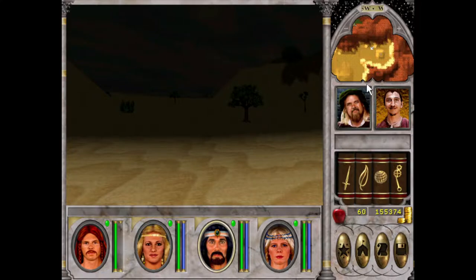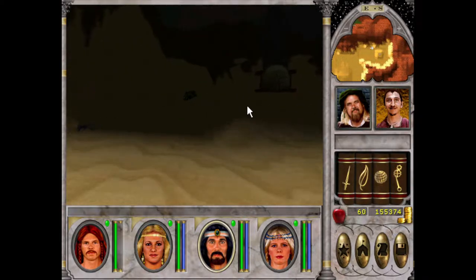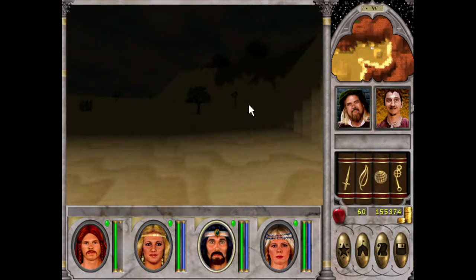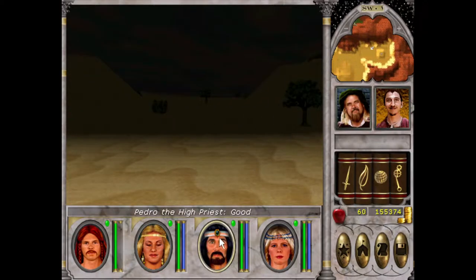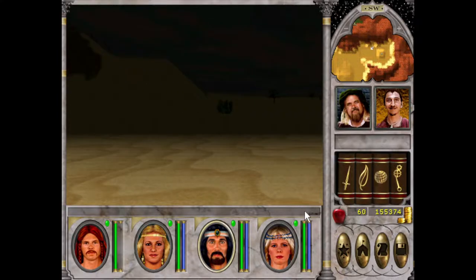G'day ladies and gentlemen and welcome back to episode 35 of the Modern Magic 6 playthrough. I'm your host HueyPlays, welcome back as always. So we are in the middle of the desert as you can see. It is pitch black, and we're all healed up now because as you know in the last video, we were a bit worse for wear because of those thunder lizards.